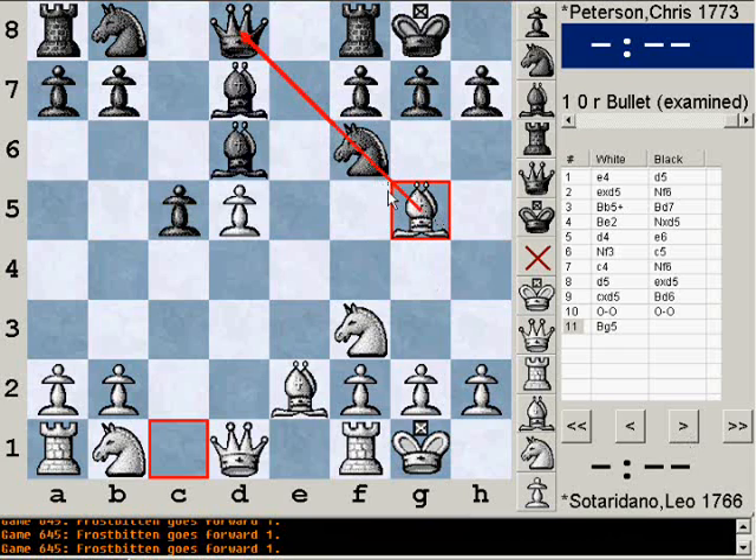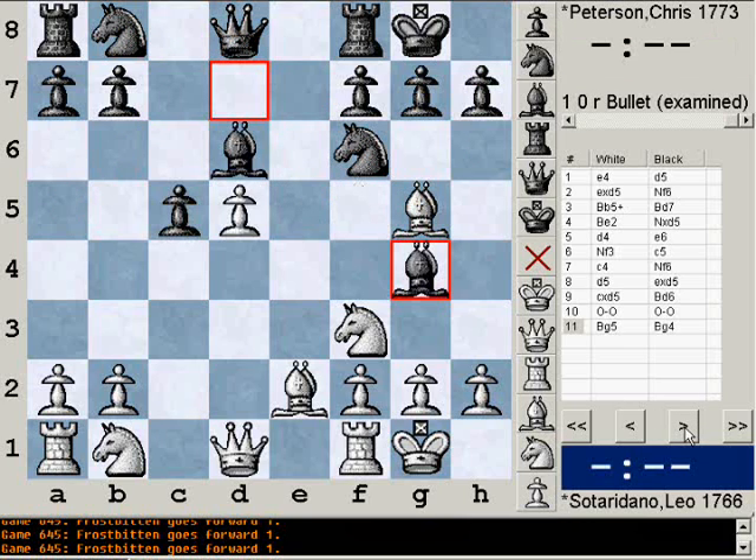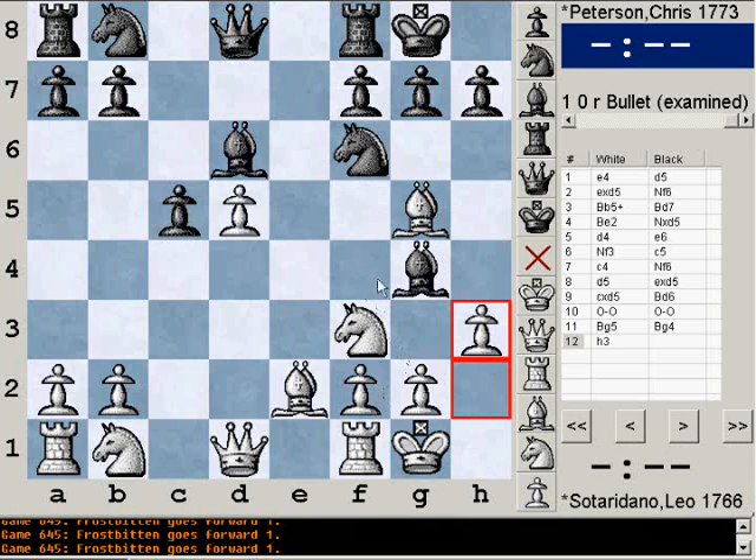After bishop g5, he puts me in a kind of awkward pin. Looking back, I think I probably should have played h6 before castling. I'm in this pin and it's kind of awkward for me to get out of, because I have to move my bishop out of the way, and then move my knight, and then my queen has a chance to run to wherever to get out of the pin. So it's going to take me three moves to get out of this pin and it's going to be pretty nasty. Step one is to get my bishop out of the way, so I play bishop g4. h3 — I guess kind of winning a tempo, gaining space for the king.